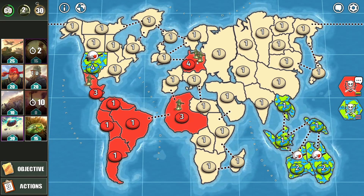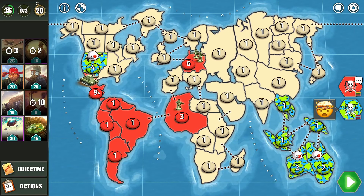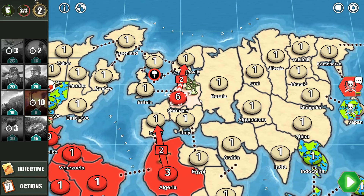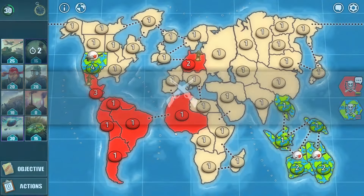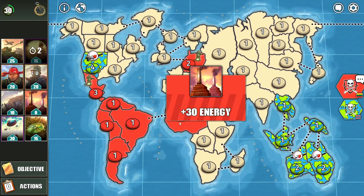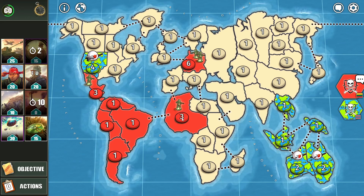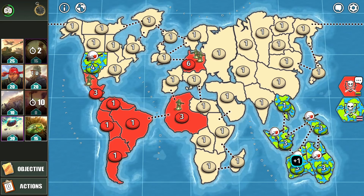I'm going to make 2 attacks. Let's use reinforcements in case he tries taking down Central America. I'm attacking there. 30 energy for me, 35 energy for the Globe player — we both use power plant cards. He wants to prevent me from paratrooping into Oceania.